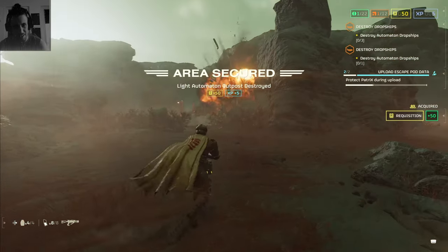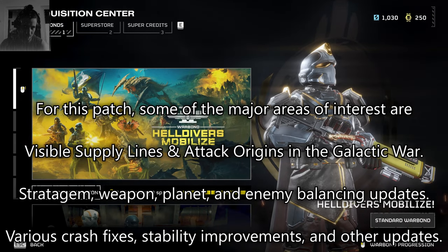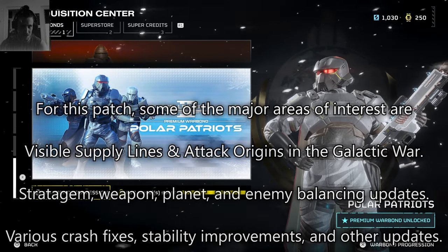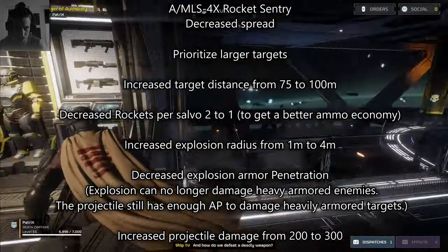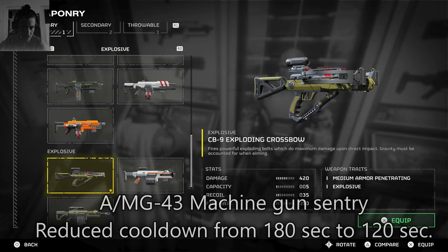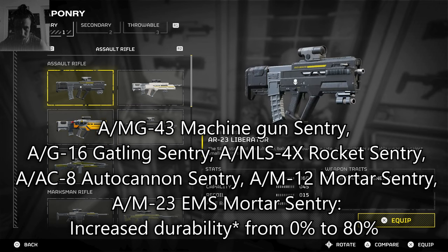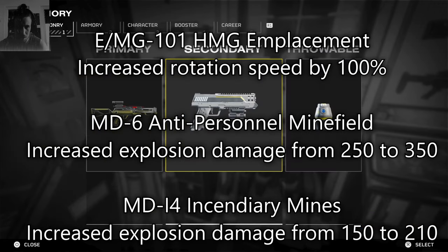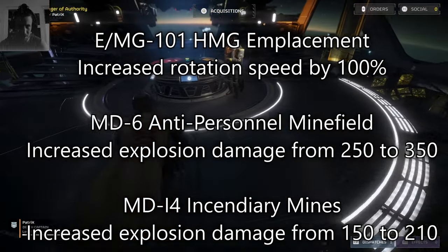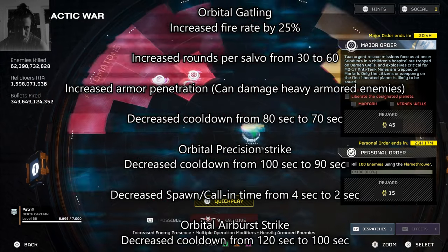The update just came out. The warbound said they aren't here yet — I'll cover that later. But there are children to save and updates to talk about, and there are many. The biggest update I've seen is for the crossbow: it should destroy bug holes and fabricators now. The swords and rifles got a lot of damage upgrades. Supply lines are here too — that's a big change.